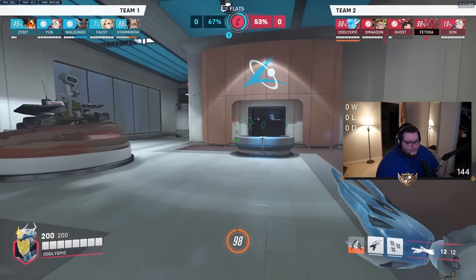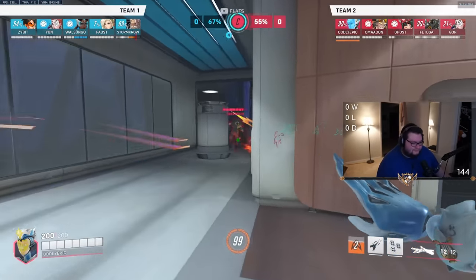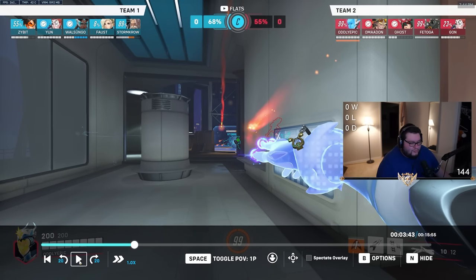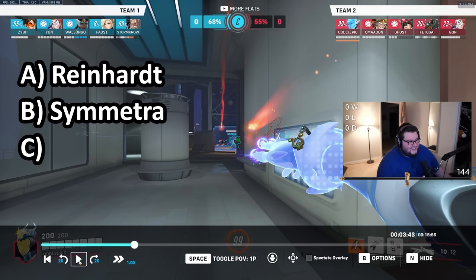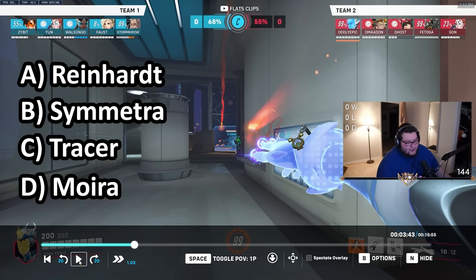Alright, so you're an Echo one-trick. What happens when you ult? Chat, what's the correct answer here? Do you copy A, the Reinhardt? B, the Sym? C, the Tracer? D, the Moira? Or E, the Mercy? Let's see what they choose.